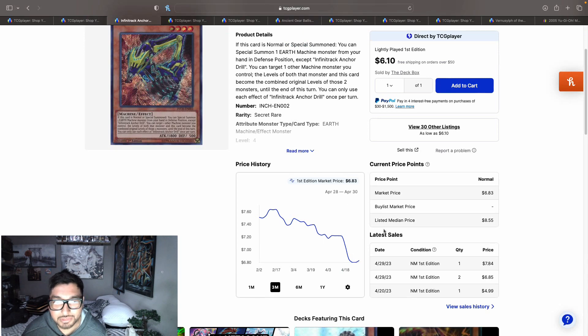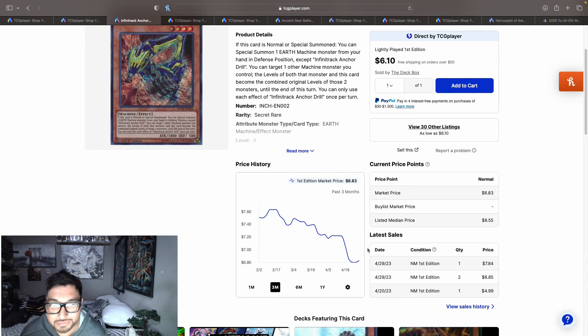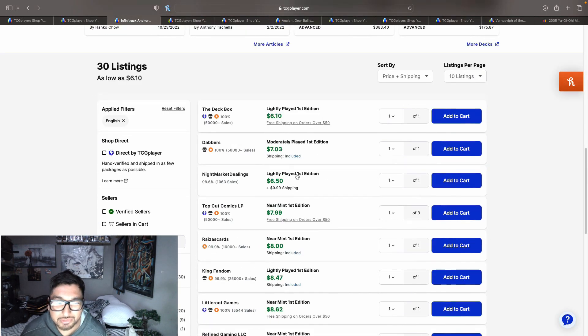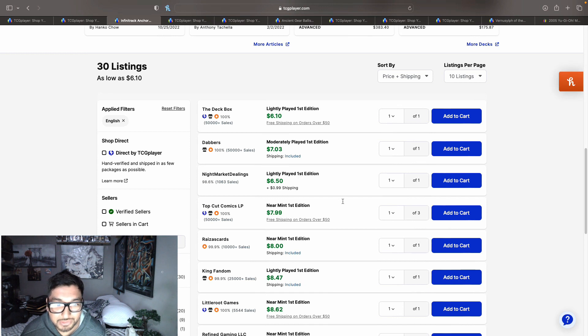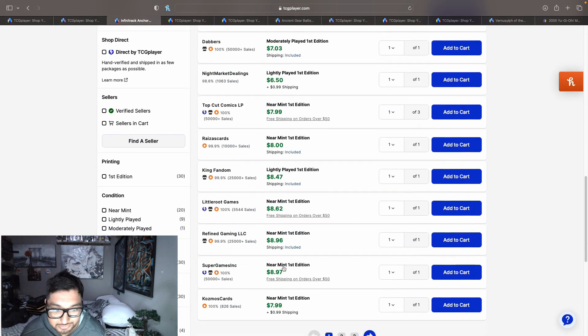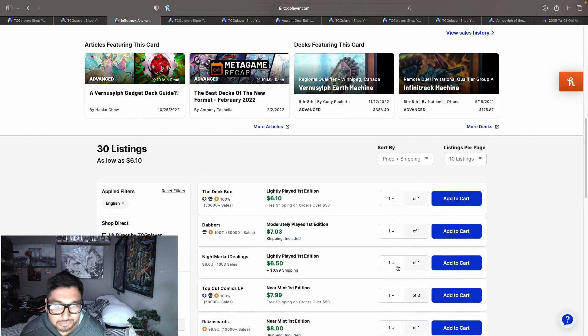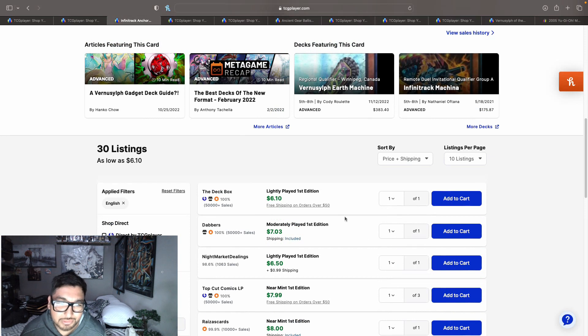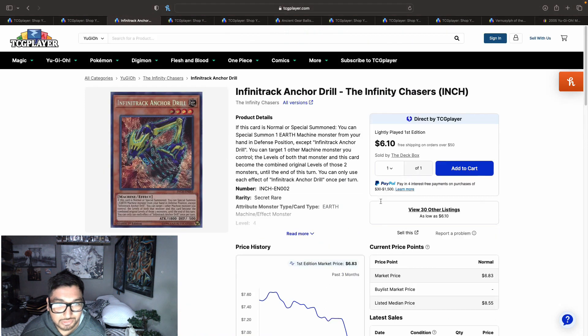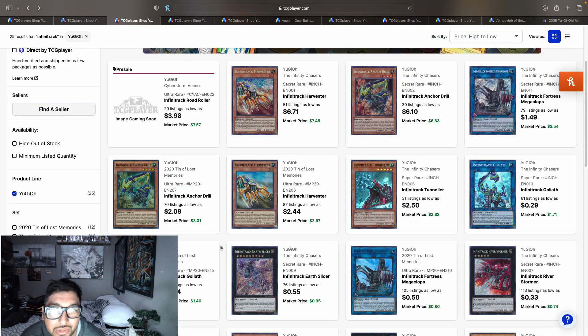Infinitrack Anchor Drill took a dip for some reason — it should be going up since we got a new Infinitrack card but it's going down. It has 30 listings and I remember seeing these at five to six dollars. Now they're at $7.50, $8.00, $8.47, $8.62, $8.96 to $8.99. So there is a change — from five to six dollars up to about eight to nine dollars. Keep your eye on this one.